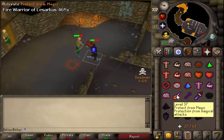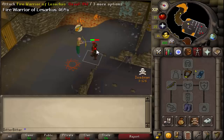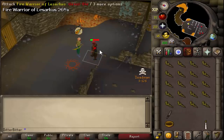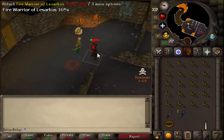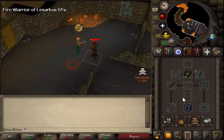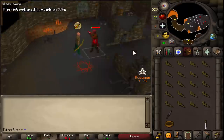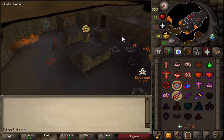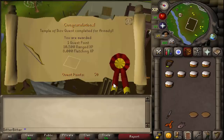I only have five arrows left — how is this not enough? I legit have one arrow and the boss is at 12 HP. It's red-barred and I'm completely out of arrows. Temple of Aikov completed — just Waterfall left on the pre-quests and then we can get on to DT.